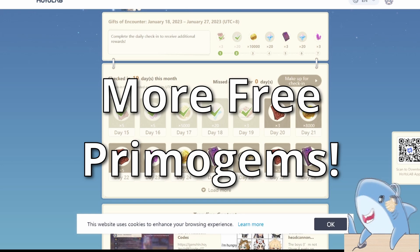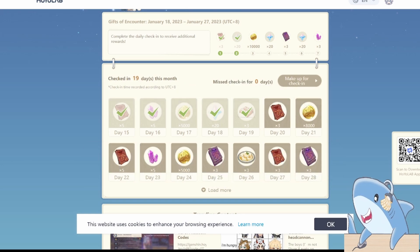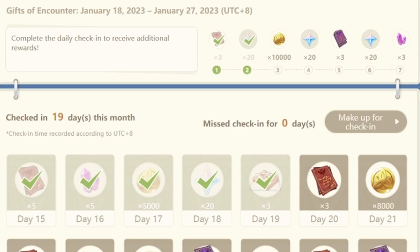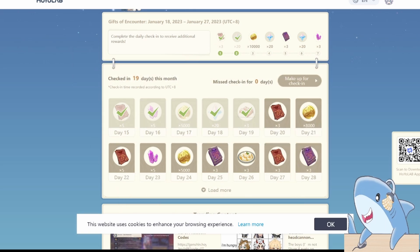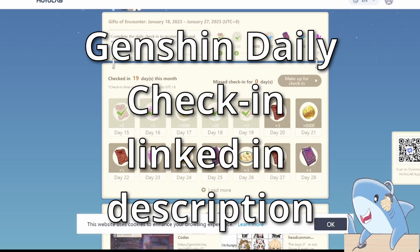However, there are more ways to get free Primogems for a limited time. From now until the 27th of January, you can get an extra 60 Primogems just by doing your daily check-ins. I know I've talked about this in other videos before, but in case you're new or just unaware of the daily check-in feature, I will leave a link to this in the description below.